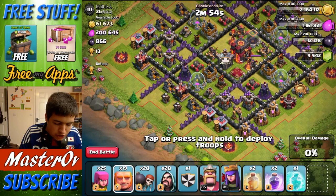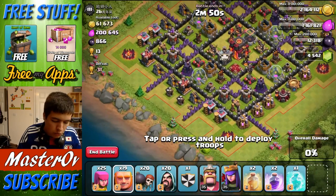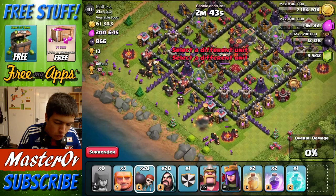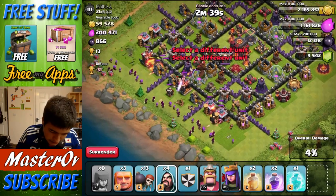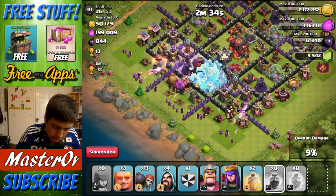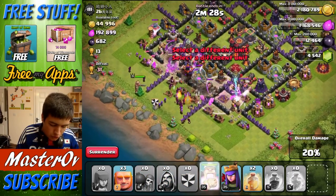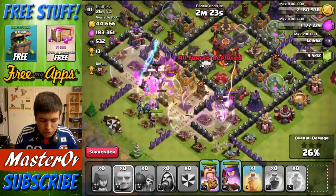We are going to spawn up first. These are all direct orders from Charlotte on how to raid with a WAG attack: it's Giants first, you send in about half of them, followed by your Archers, and then follow those in with Wall Breakers. Now you'll see there's a ton of Wall Breakers in this raid, which is a little bit crazy, but apparently that's what you do. He has got Dragons in the Clan Castle, which is not going to be good for us at all.